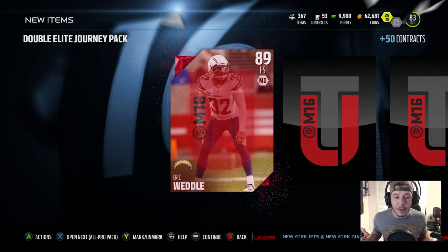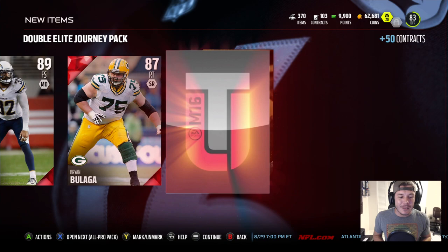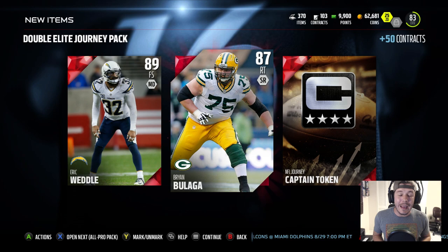We're gonna get a free safety — Eric Weddle — and another guard, right tackle. So we got three offensive linemen, which is crazy. We're gonna get our final captain token as well. It wasn't Calvin Johnson or Jimmy Graham, but we did get some pretty good cards with Eric Weddle and the right tackle.